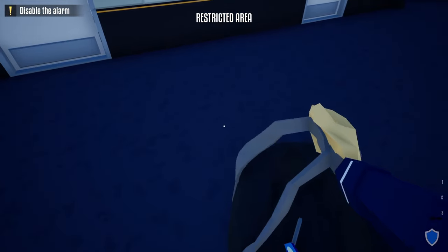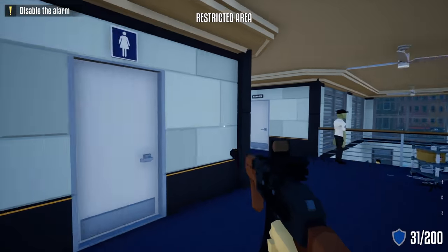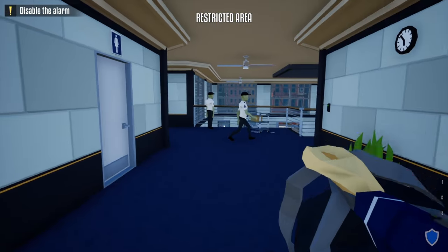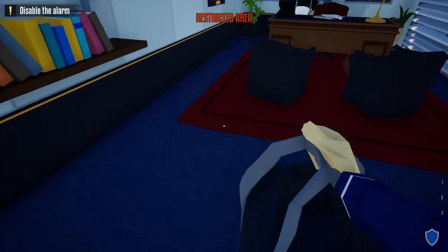Once we do that, open up the store, head right through, come down here, and shoot this camera — no guards should be alerted. Grab our duffel bag, sneak in right behind these guards, go into the manager's office, and grab the vault keycard.